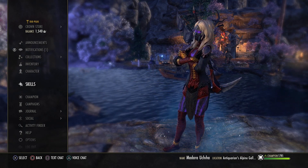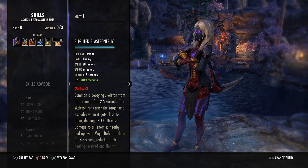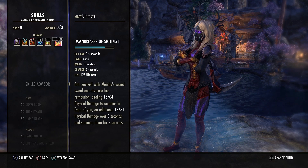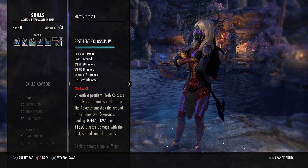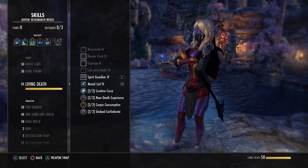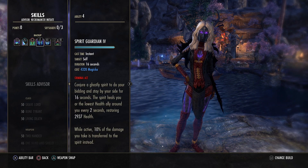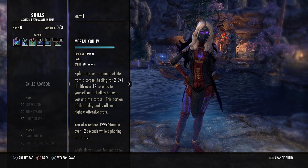The skills: on the front bar we run Blighted Blast Bones, Dizzy Swing, Executioner, Necrotic Potency, Rally, and Dawnbreaker of Smiting as the ultimate. On the back bar we use Pestilent Colossus as the ultimate — you can swap to the Reviving Barrier or shield ultimate for group play. Back bar also has Beckoning Armor, Spirit Guardian, Restoring Tether, Shuffle, and Mortal Coil.